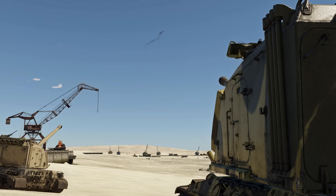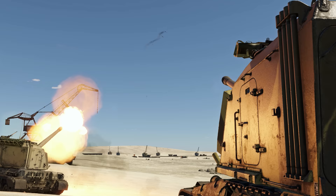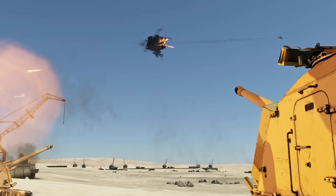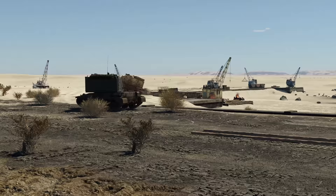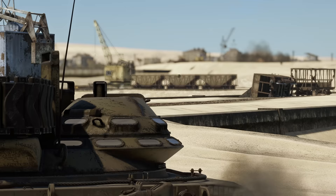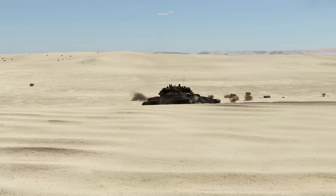Shell number two is another HE, with 9 kilograms of TNT equivalent and a proximity fuse. It's amazing against enemy air and useful against ground vehicles hiding behind some cover. All you need to do is aim your shell somewhere above the opponent's roof, and the proximity fuse will do the rest.